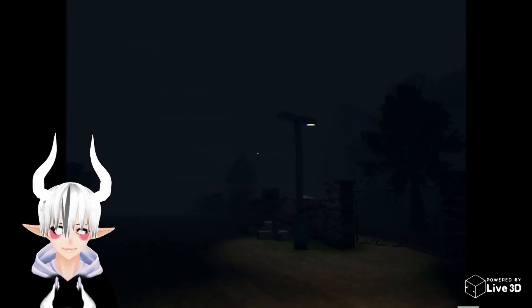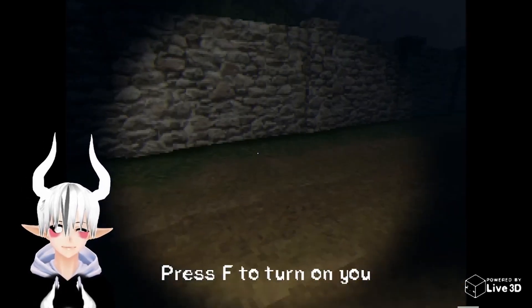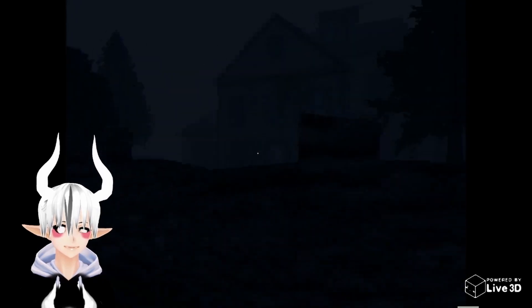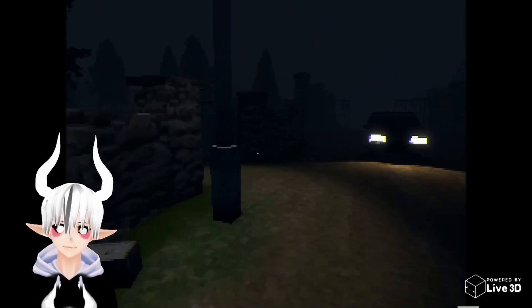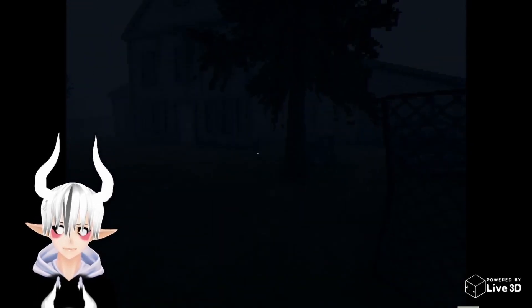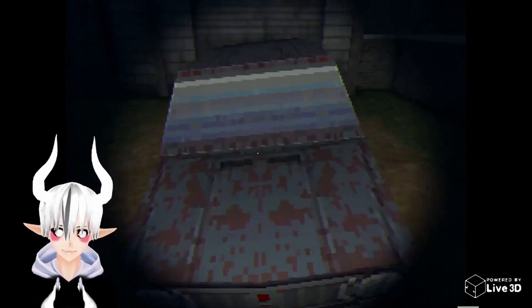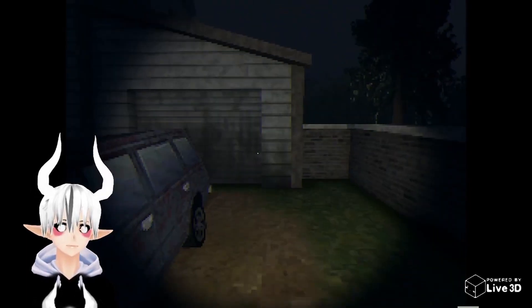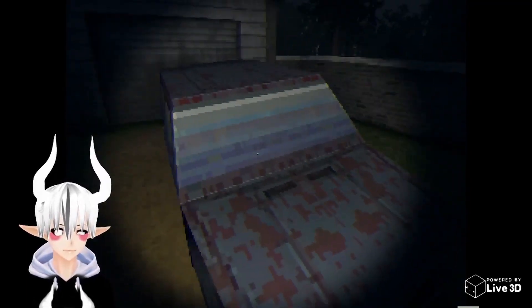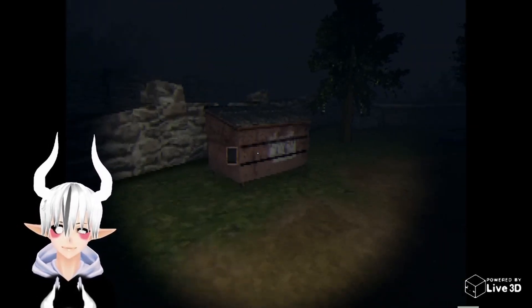All right, now let's get into it. Flickering lights — that's always nice. Always park next to a flickering light, you know, nothing's gonna happen. Oh wait, we're supposed to go through here? Yeah, because this is the house we're checking out.